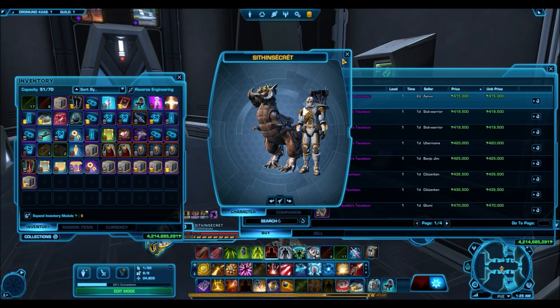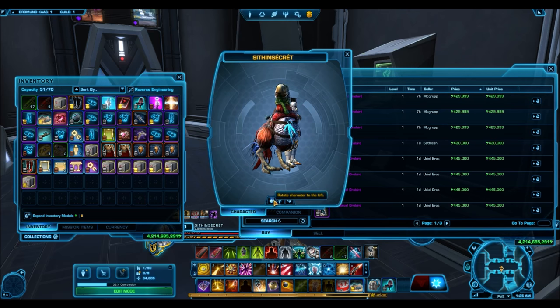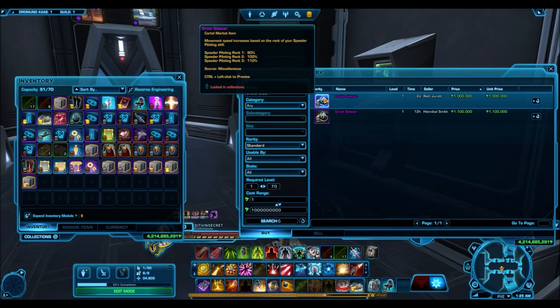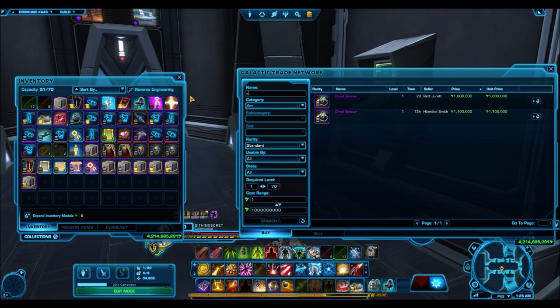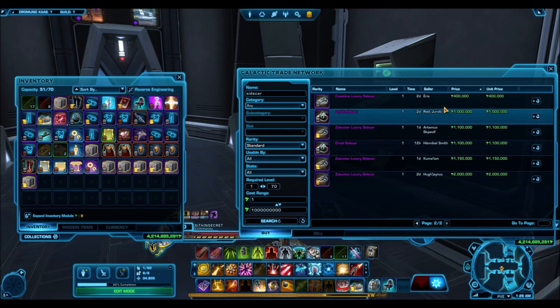Then we have the Oro Bird — kind of cool. It goes off that Rishi theme; I believe the first Oro Bird was released around the time of the Rishi expansion. Next we have the Droid Sidecar as well. The Oro Bird and the Droid Sidecar came out of the Grand Nightlife Pack, so these are probably very time-specific. The Grand Nightlife Packs are already off the cartel market, so when these get bought up the price is probably going to shoot up. If you guys want these, now is the time to pick them up. If you're watching this video a week or two weeks from now, it's probably no longer going to be at these good deals — but all the other stuff should still be pretty cheap.